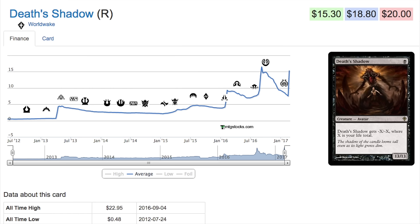Then it dips down again until it starts winning tournaments, and that's the key. When you look at the chart, it doesn't really go up in price and hit $22.95 until it starts winning. Having a fun casual rogue deck build is all good, but that's not the cause of a spike. A card doesn't get to $20 or over unless it actually starts winning tournaments and remains relevant in the format.